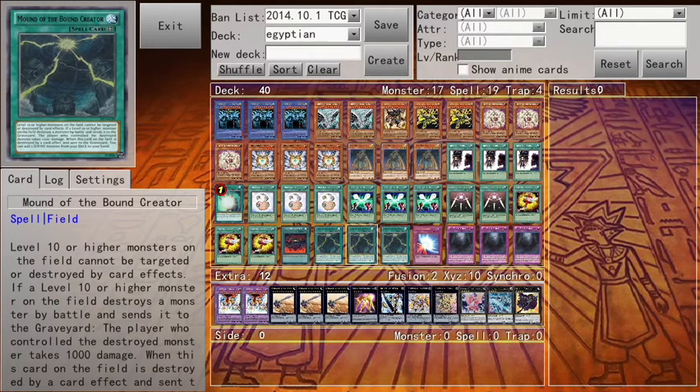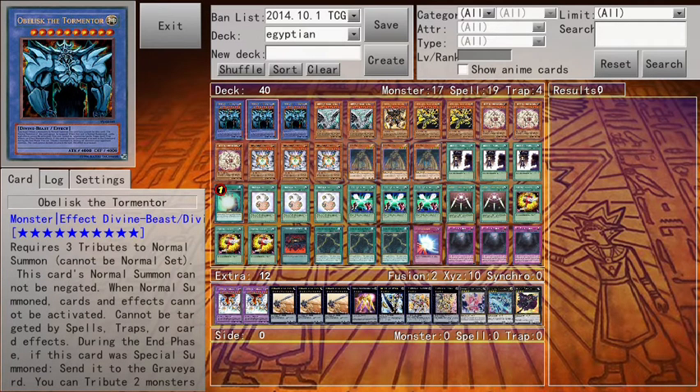And this is the bad boy of the deck right here: Mount of the Bound Creator. Level 10 or higher monsters on the field cannot be targeted or destroyed by card effects. Once again, if you have this card and Obelisk on the field and they want to use Dark Hole or Miraforce — boom, it cannot work. And say you attack their monster with like 1,200 attack — you take the battle damage difference and they receive another 1,000 because of this card. Also, if they MST this card, it automatically searches for a Divine Beast — Obelisk, bam.